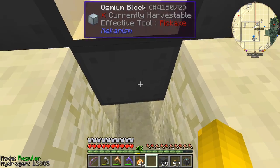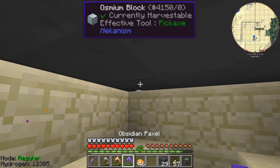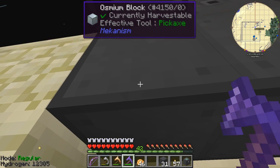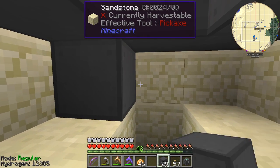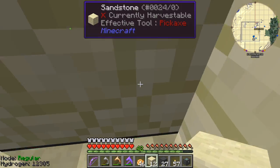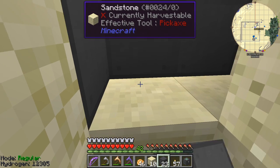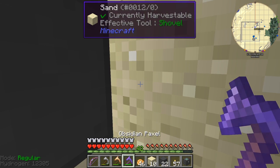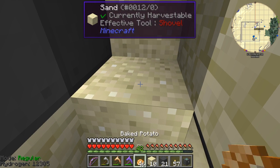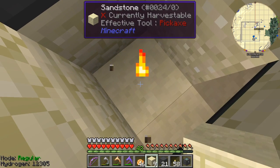If I now take away these blocks at the bottom — I only need to do the middle ones. I can put that back here and just completely go around here like this. I'll fill this in as well — that was just to give me enough space to get down here. Right, the red stone — what have we got now? We've got a volume of 36. So that's great, it's actually been upgraded. Let's just go up here.